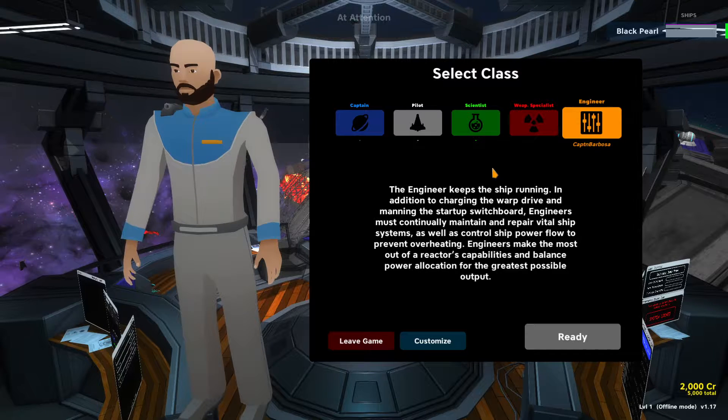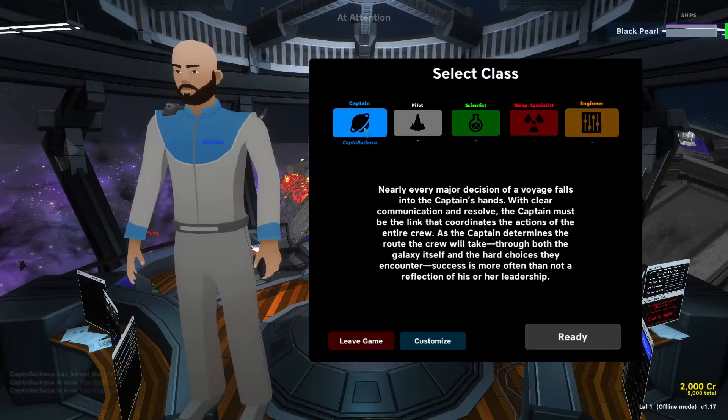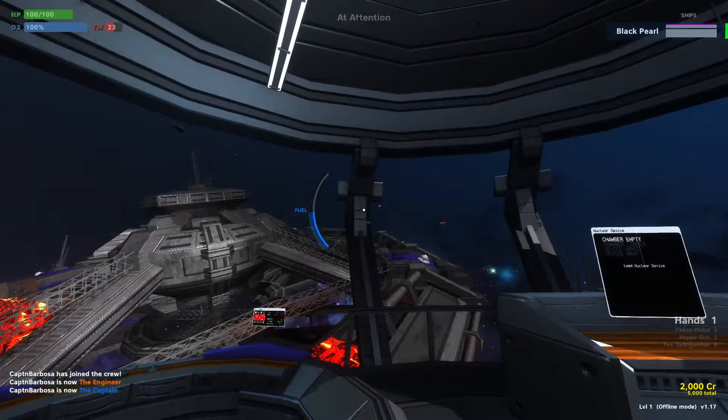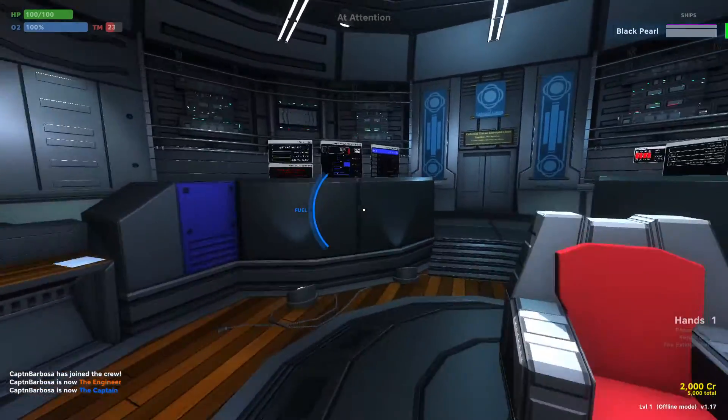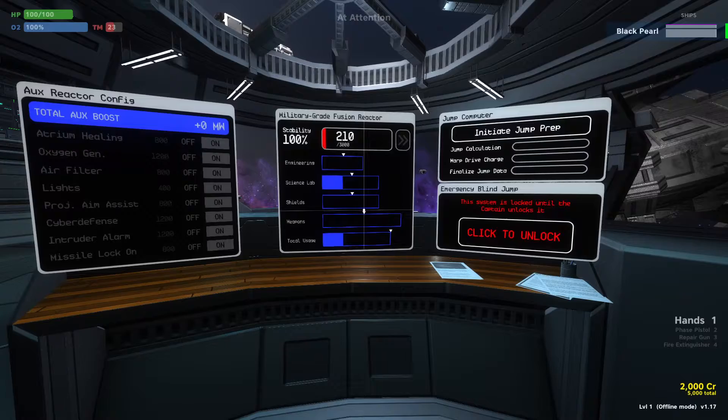In order to start this tutorial I'm going to have to be the captain because I'm a one-person crew, so let me go ahead and select that. I promise it's going to be about engineering. Here we are on the bridge. I'll close out this transmission and we're going to go ahead and head over to the engineering station, which is at the back right of the bridge on the Intrepid.